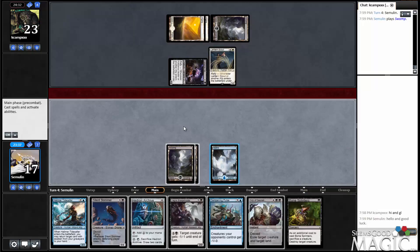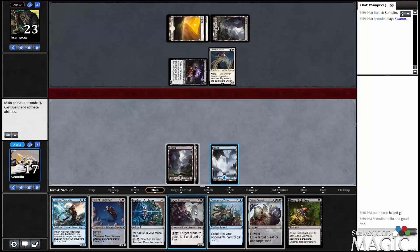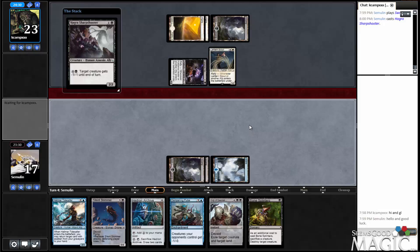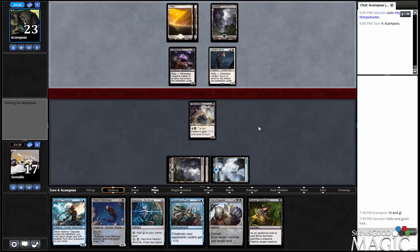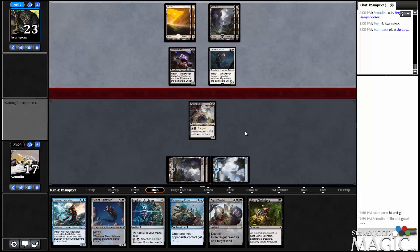Hello and good luck. So we're taking the damages — we're playing the Black-White Life Gain deck — and we hit the land we wanted to hit. So what is best against our opponent's shenanigans? Probably running out the Sharpshooter. I think it's a good start. It at least threatens to trade with the Lantern Scout and can block the other creature.